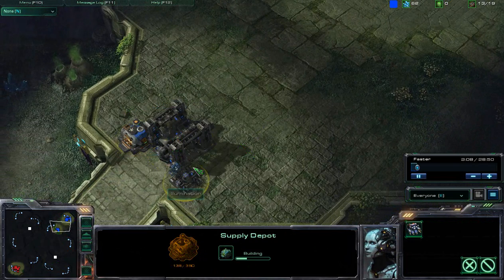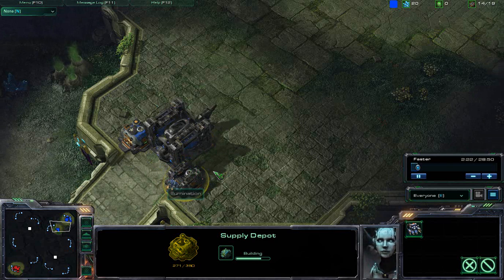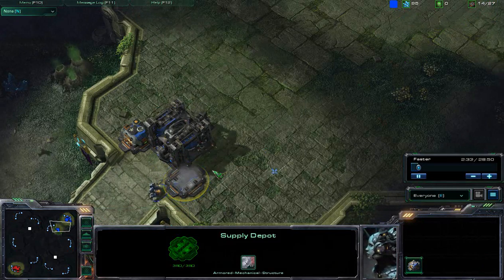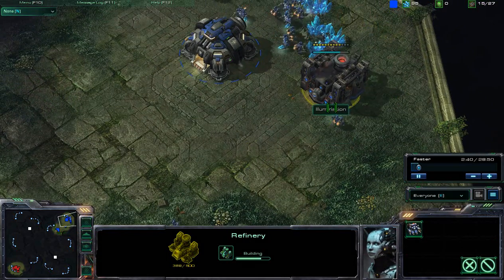A lot of people ask me: when do you build your Supply Depots? When do you build your Pylons? When do you build your Overlords? You build them right before you need them. Otherwise, the Supply Depot is just going to sit there costing 100 Minerals and not really doing anything for you. If you take a look at this, his food is currently sitting at 14 over 27, and he's not going to be breaking into that 18 food cap for quite some time.